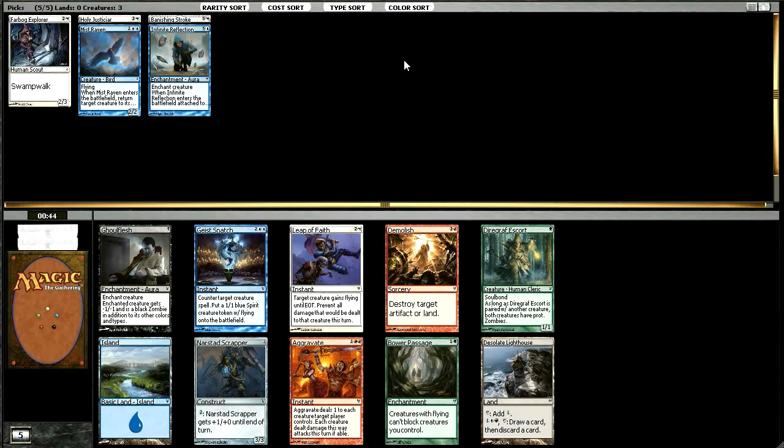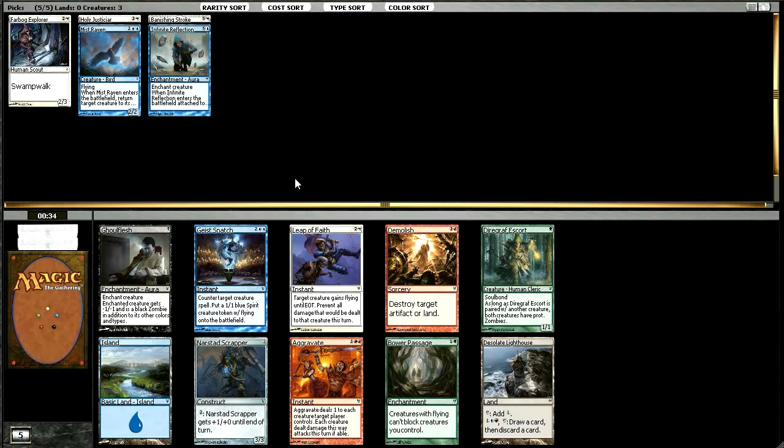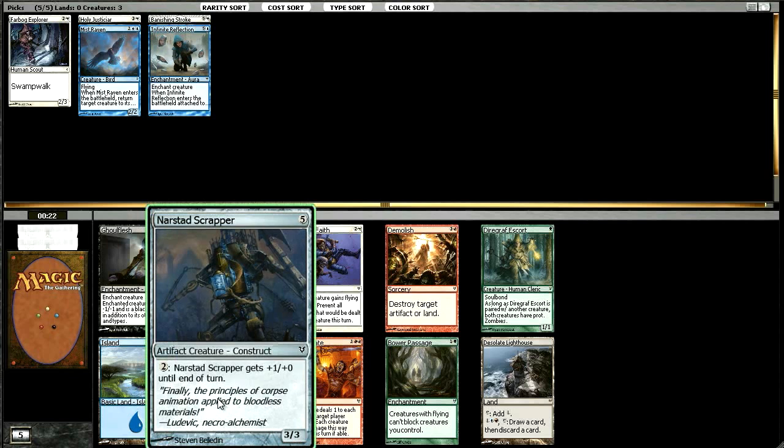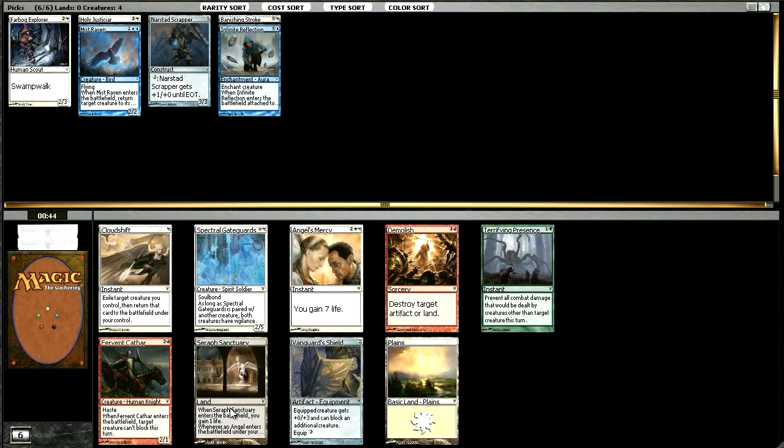Not a ton here either — we see more utter lack of green. There's a Gruesome Discovery, which isn't a card I really like that much, but it is playable. There's a Desolate Lighthouse, which is a card I like a lot, except we're not going to be in red, so not worth it. There's also a Narstad Scrapper, which is kind of unimpressive but ultimately ends up being fine — you don't hate to run that guy. I think I'm going to take him; I like him a little better than the Gruesome Discovery.